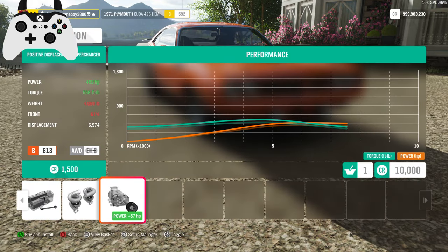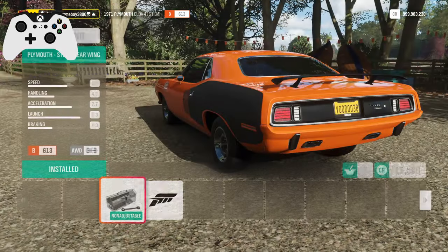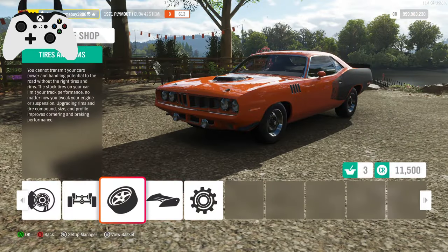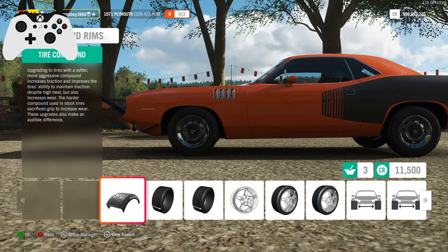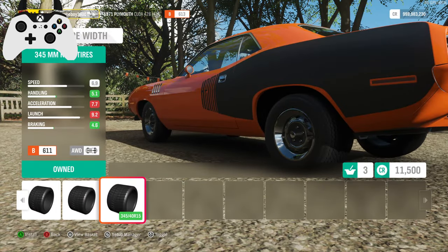This does get the Supercharger upgrade as standard. Fairly heavy car, already over 4,000 pounds. We've seen that weight can be good if you get the power to back it up. I do believe the old 442 currently leading is the heaviest car that's gone up so far.